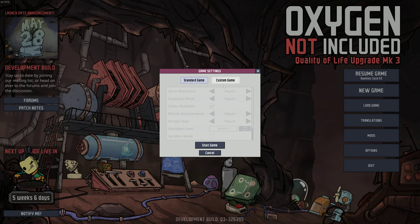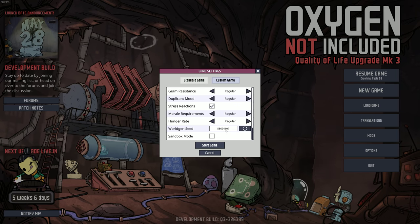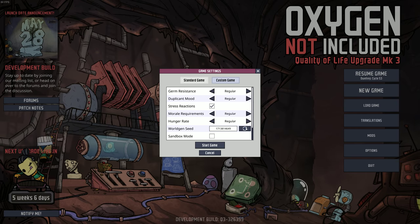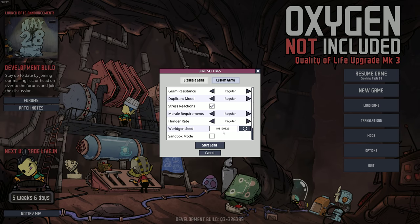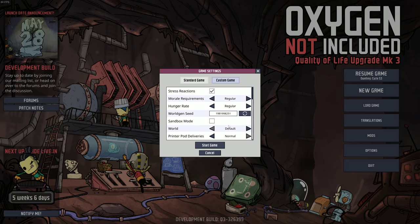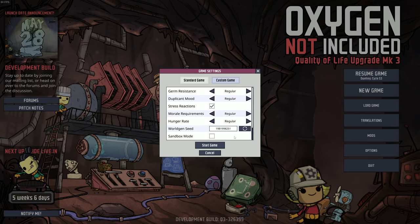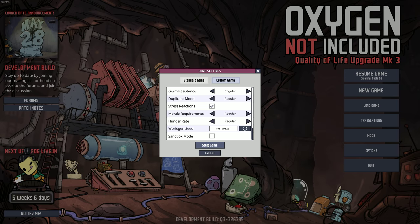Everything default. I'm going to click custom though, just so I can use a random seed, just so you know that I'm using a seed. I'll just use a random one — so this is the seed I'm going to use. Sandbox mode, no. World default, yeah. Everything's default except for the seed; I wanted to make sure it was random so I don't know what I'm getting. I'll put this in the description.